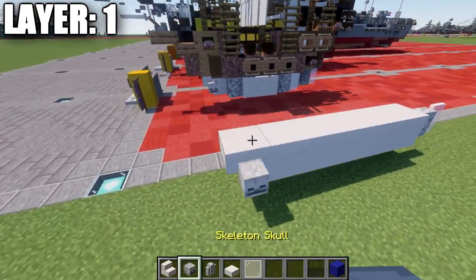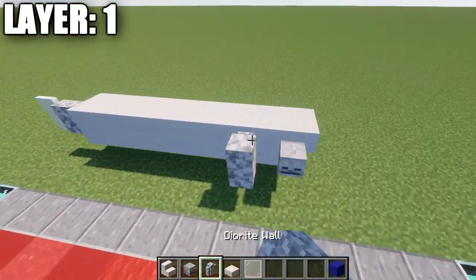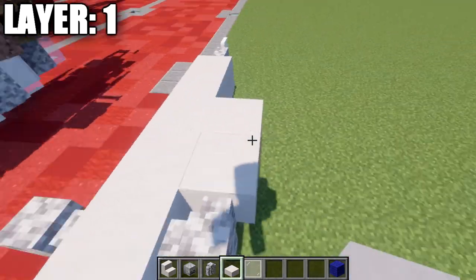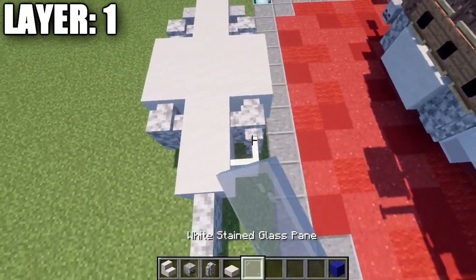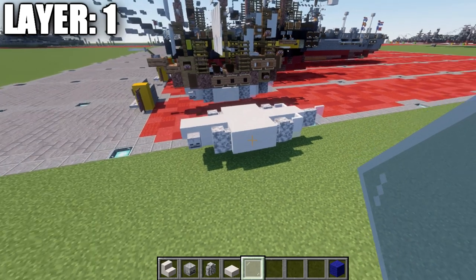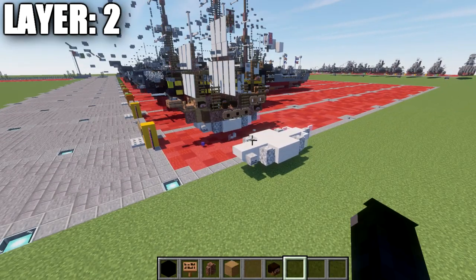Going to the sides of the stair, place down a skeleton skull, then back from that place down a dirt wall to both sides, then two smooth quartz blocks on both sides, then another dirt wall to both sides, and then a white stained glass pane to both sides. That will basically finish off layer number one, and with that we'll go ahead and move on to layer number two.